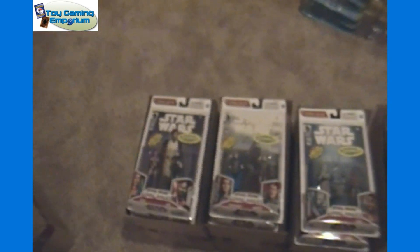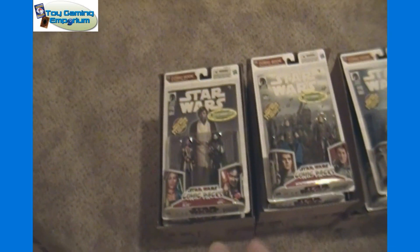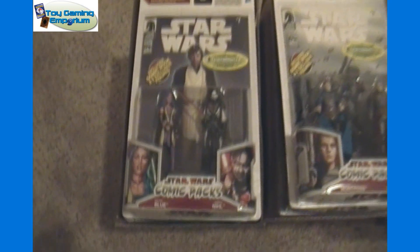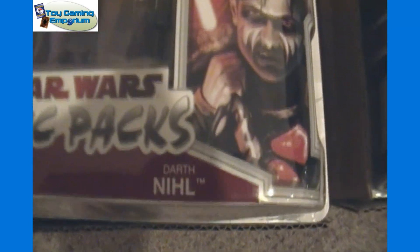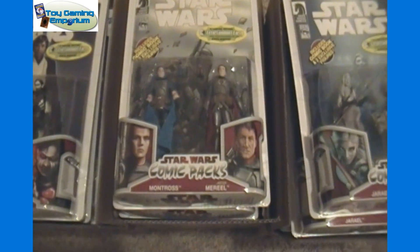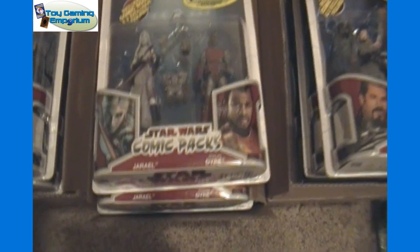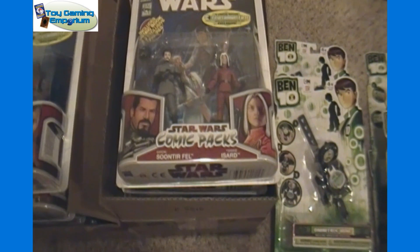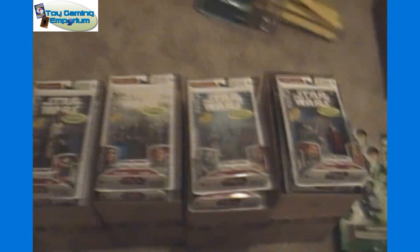Next up we have some Star Wars figures. Each box has a total of 12 in. 8 of them are packaged within the box and 4 extra. I had 6 boxes of these so I just combined them down, so 12 each. Sorry if I pronounced anything wrong. We got Delilah Blue with Darth Nil, Montross with Jaster Muriel, Jharrel with Roland Dyer, Baron Soontir Fell, and Esan Esard. Definitely not the easiest names to pronounce, especially if you're not familiar with them.